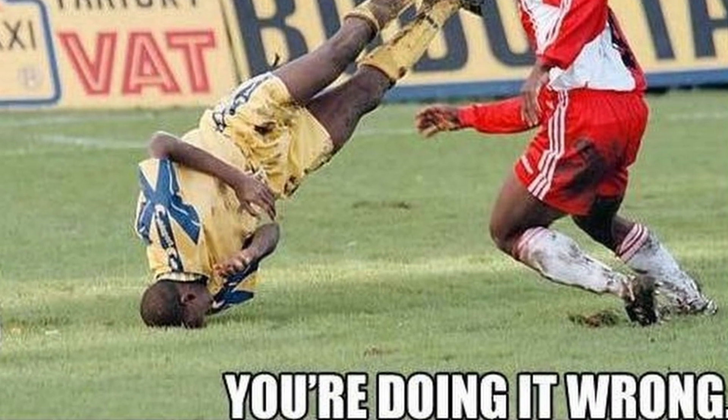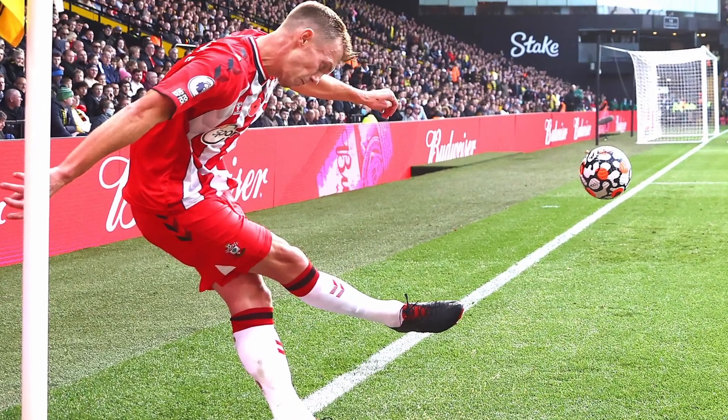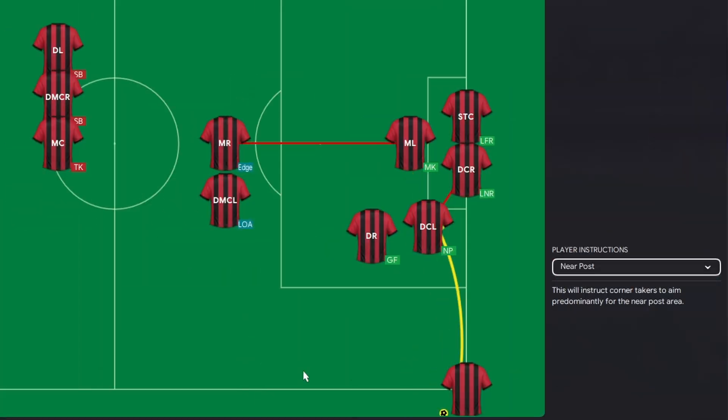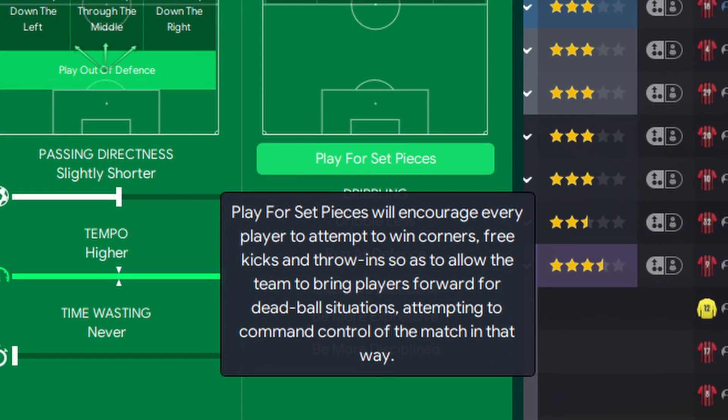Now let's look at the other end of the field to score some goals, with tip number 8. When you're playing as the smaller of the two teams in a match, you'll probably struggle to create chances from open play. So focusing on set pieces can be a dangerous asset in your attack. Set up some dangerous set piece routines and hit that 'play for set pieces' button, because those one-off goals can make the difference when you're struggling to create for yourself.